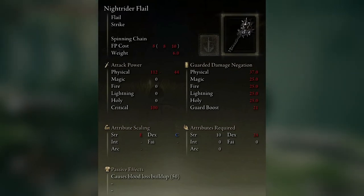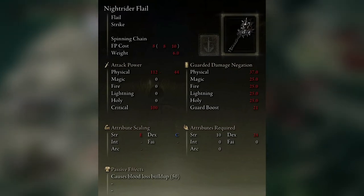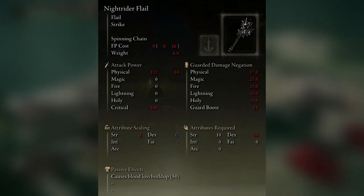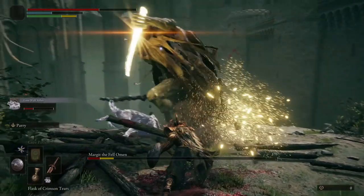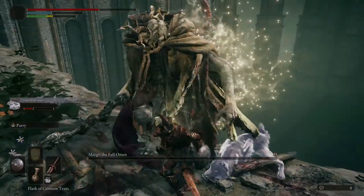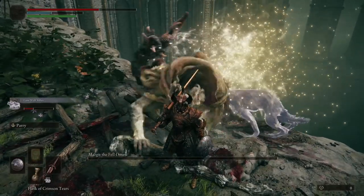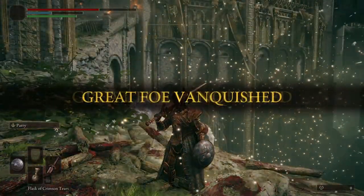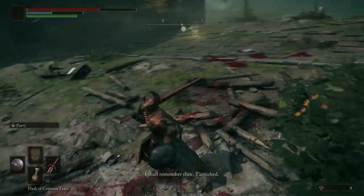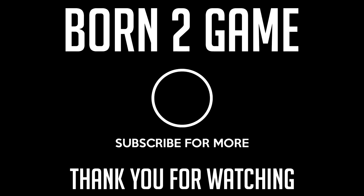If you look at the very bottom of the stat screen, it's also got a passive effect — it causes blood loss buildup. Over on the right-hand side you've got guarded damage negation, covering physical, magic, fire, lightning, holy, and guard boost. There are a lot of cool-looking weapons in the game, some of them really, really strong, and they're going to be so helpful when it comes to some of the bosses in Elden Ring. That's going to wrap up this video — let me know your thoughts in the comments, and I'll see you in the next one.